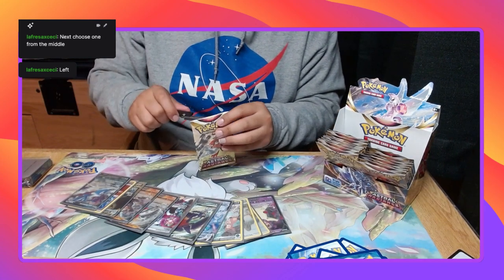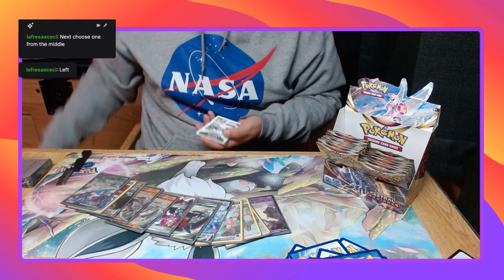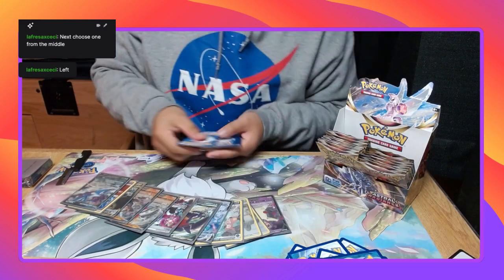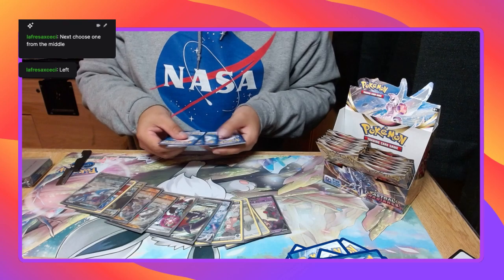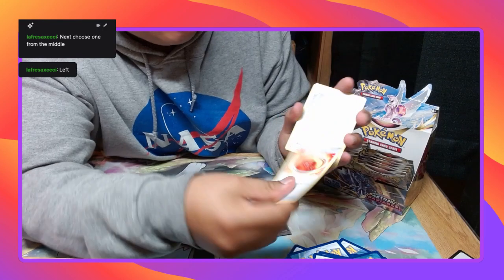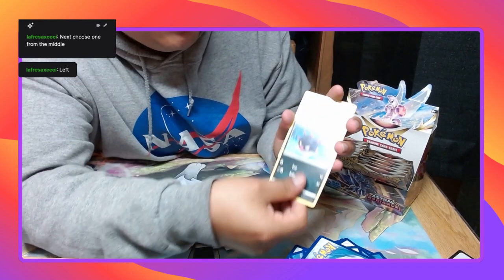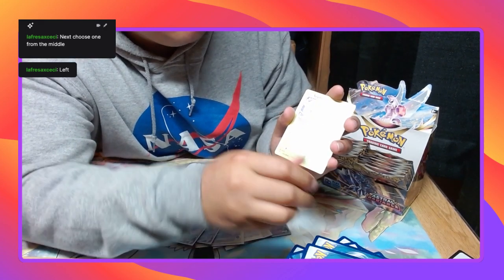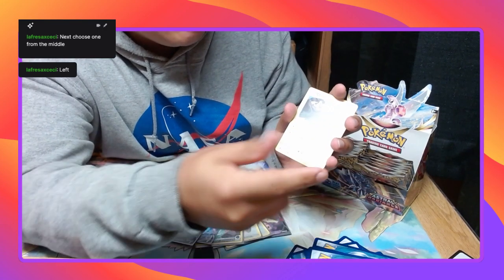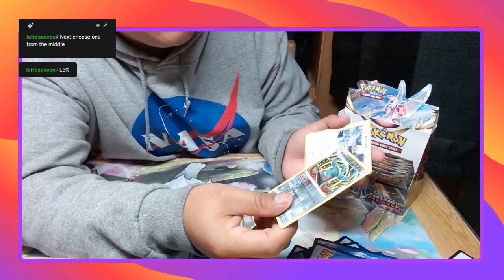Just give me a secret rare — secret rare in this pack, calling it, I can just feel it. Lightning Energy, Curry, Bishop, Kobe, Coalfish, Scyther, Togepi, Combee, Tandock, Rose Hollow, Bronzong, and Bravery, non-holo. Well, that was just funny.